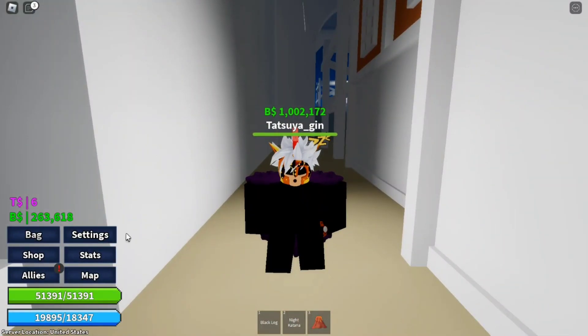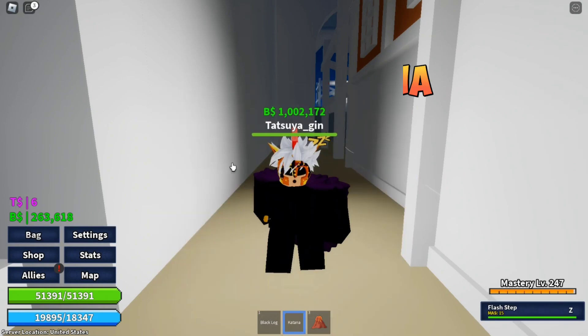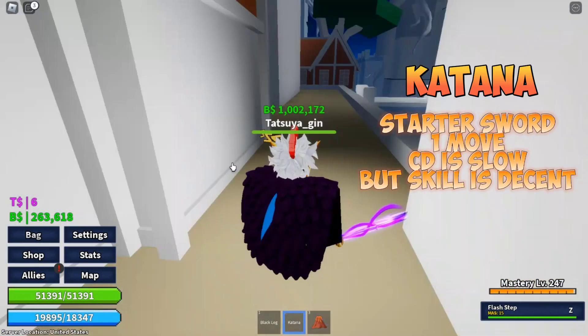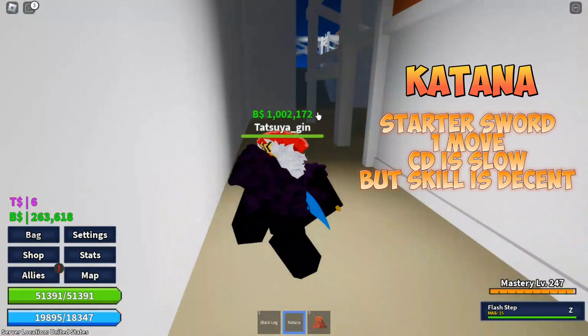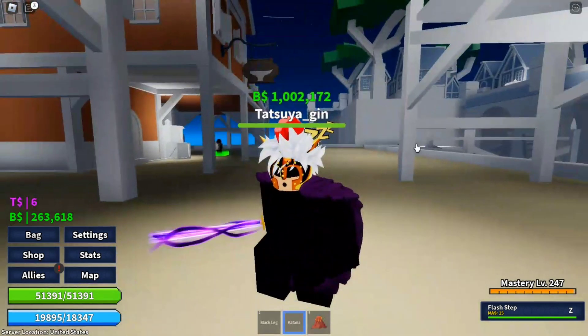The first sword — the beginner sword — is the Katana. This sword has only one move, which is Flash Step. This sword should be the lowest tier since it's the only sword that has one skill.